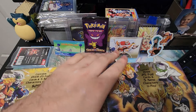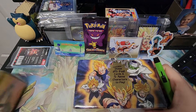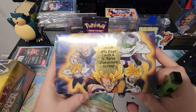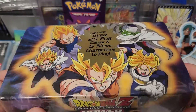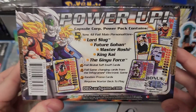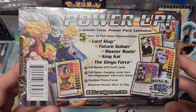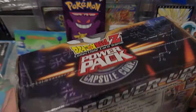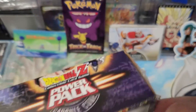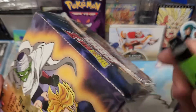Alright, leave me some comments, I love them — thanks. Let's start off with this one. Over 25 foil cards, five unique personalities in here to play: Lord Slug, Future Gohan, Master Roshi, King Kai, the Ginyu Force. But this is the main thing we want — that unweighed booster still.